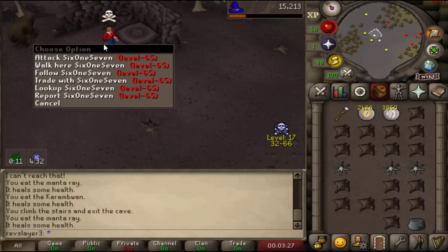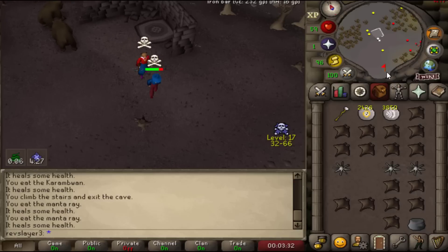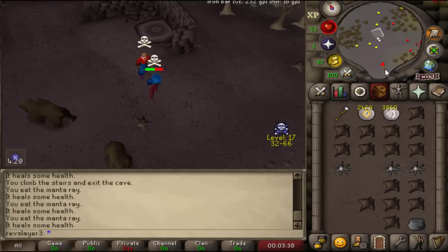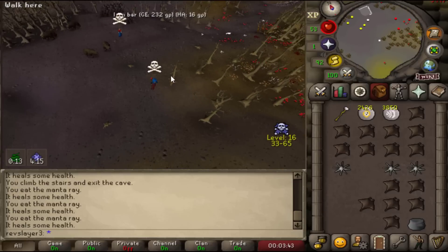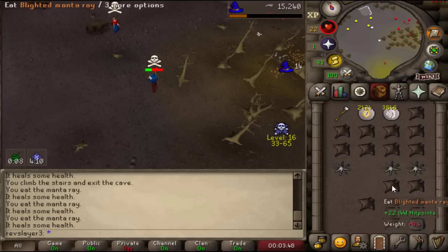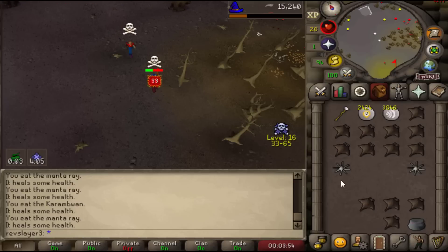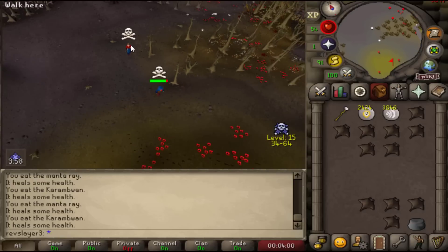He caught the final entangle. As long as we tank this entangle, he doesn't seem to have any melee, and if he only has range or mage he has pretty much zero chance of KOing me — he says, as he gets smashed in the face with a 22. He's caught another entangle, really making the most of these couple of combat levels. Let's just eat there. That was a little bit close, he's tearing through me, but we got ourselves away.